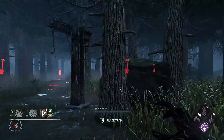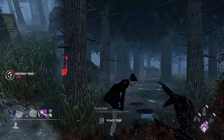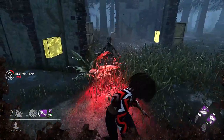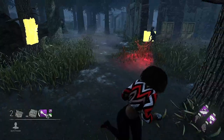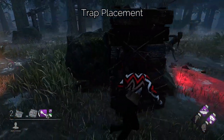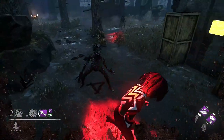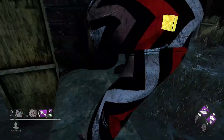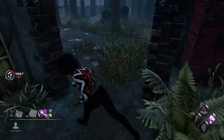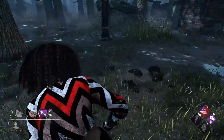If a survivor triggers a trap, a Mud Phantasm appears — essentially the Hag's character jumping from the ground before them. The trap causes the survivor's camera to pull towards it, hopefully surprising and disorientating them. This gives you time to either choose to teleport to the trap or ignore it, giving plenty of opportunity for mind games, especially during chases.